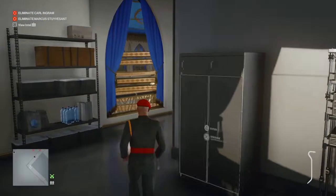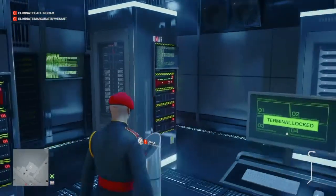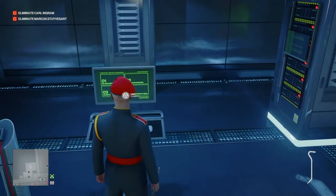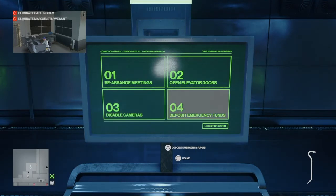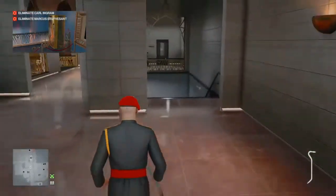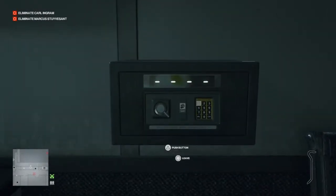We make our way back to the server and hack it using the keycard. Once we've swiped it, we check the monitors for the one that isn't working properly - it's the one showing yellow instead of green. We access the terminal, disable the cameras, and select option four, which makes a cash machine down in the lobby spit out about 20 gold bricks. Then we collect our last item: the evacuation keycard from the security office down the corridor.